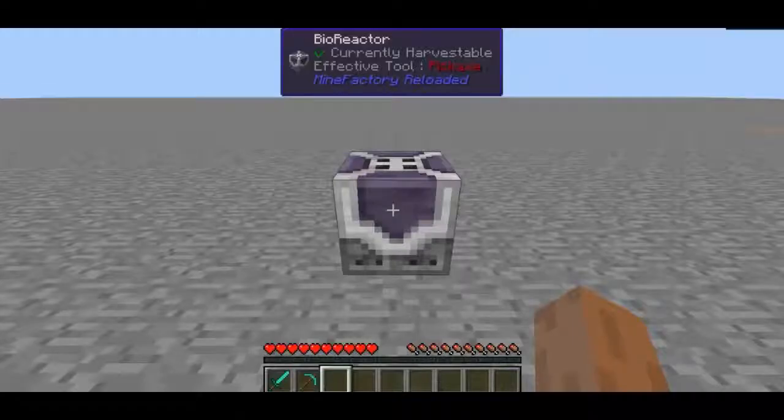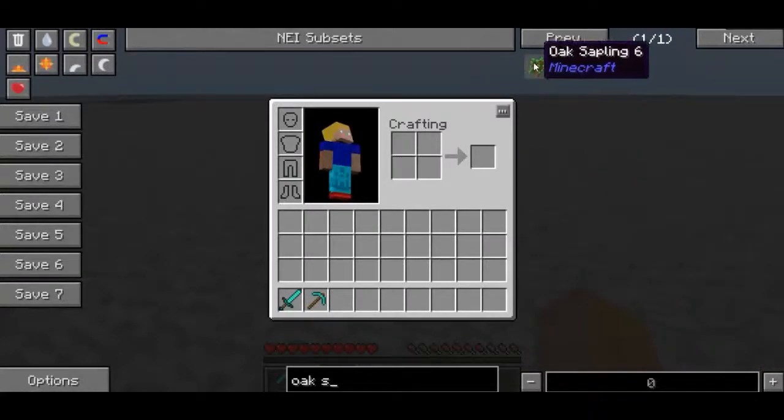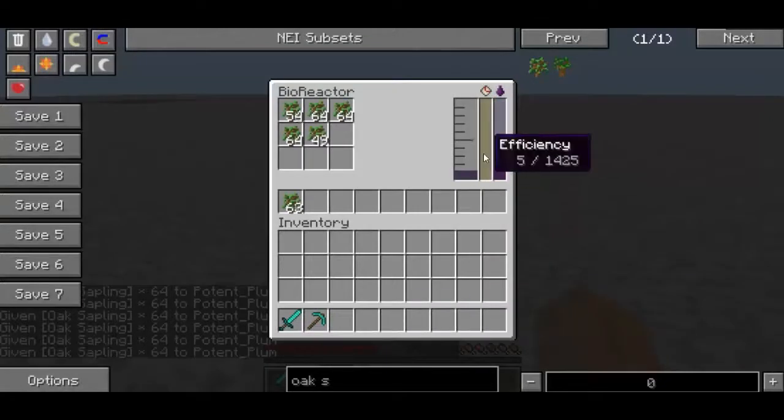This guy essentially will begin to create biofuel. What I'm going to do is throw a bunch more of these oak saplings in here.